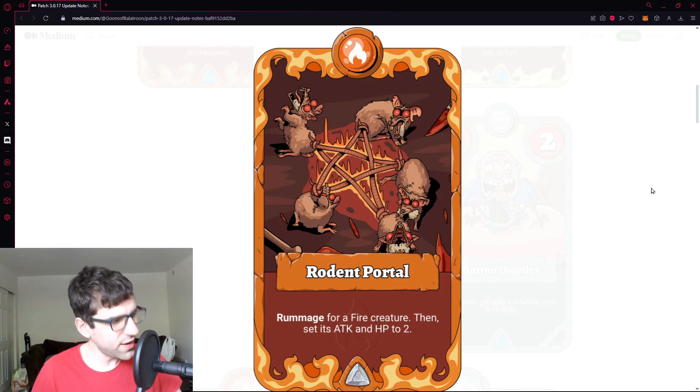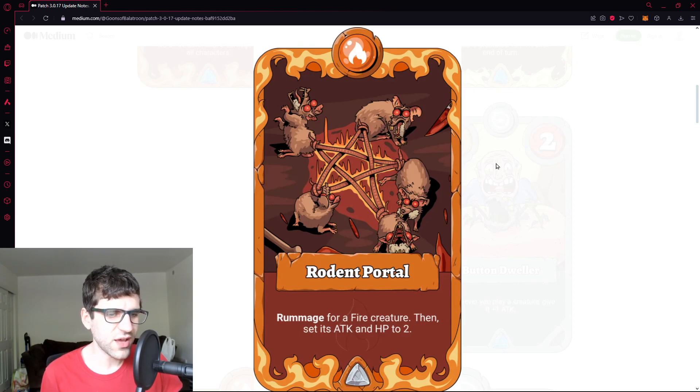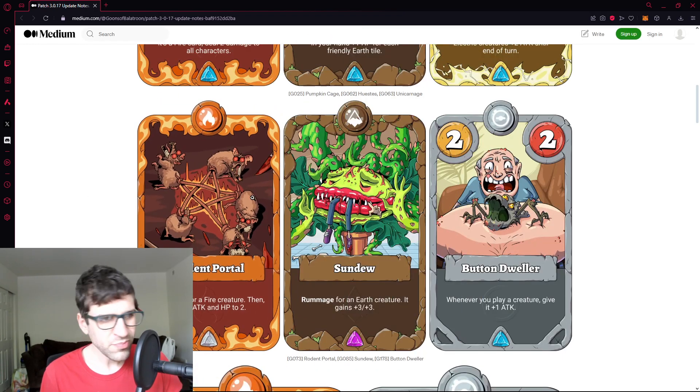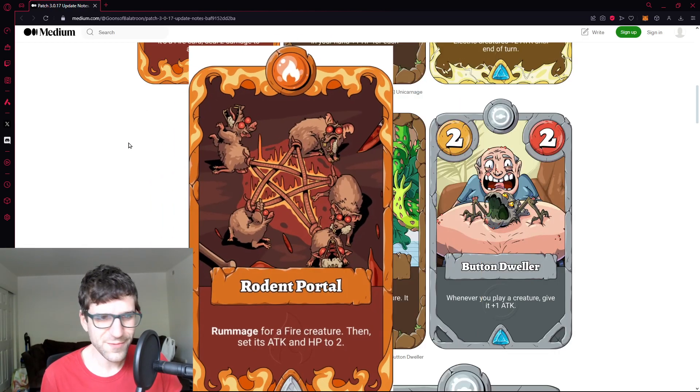Rodent Portal — I've been looking forward to this card. It rummages for a fire creature, then sets its attack and HP to two. You're only getting a two-two so you're relying on the effect of the creature, but fire does have a lot of synergistic effects. You can also use Magma Dom to send whatever you rummage back into your deck when it dies. Needs testing — it might not be good, but I find it a really neat card with fun art.